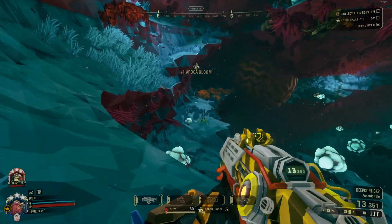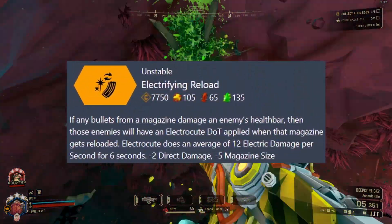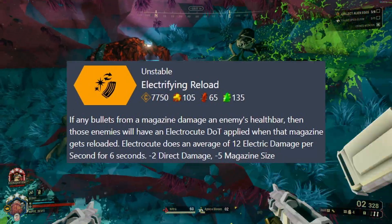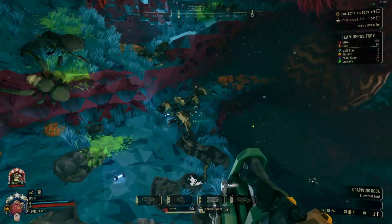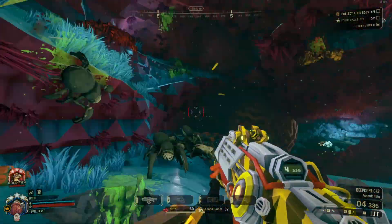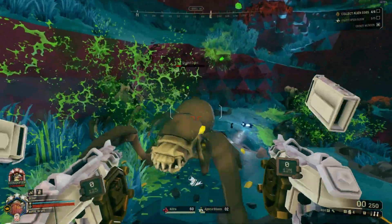If you don't know what the Electrifying Reload overclock is: it is an overclock for the GK2 assault rifle, and it is an unstable overclock. What it does is if any bullets from a magazine damage an enemy's health bar, those enemies will have an electrocute DoT applied when that magazine gets reloaded. Electrocute does an average of 12 electric damage per second for six seconds. The debuffs are minus two direct damage and minus five magazine size.